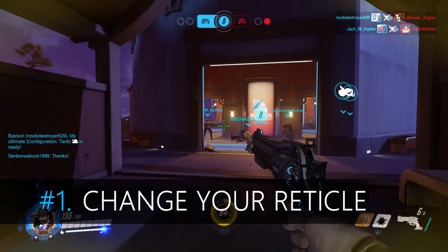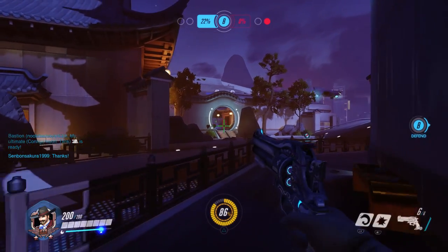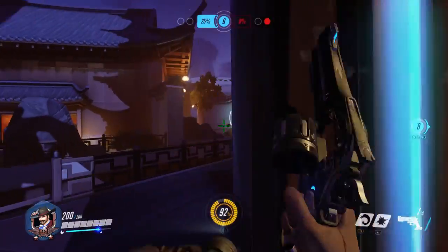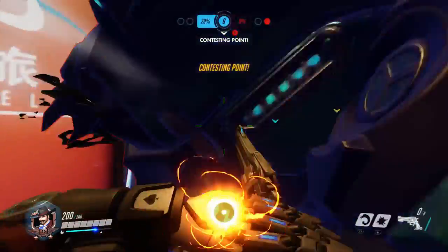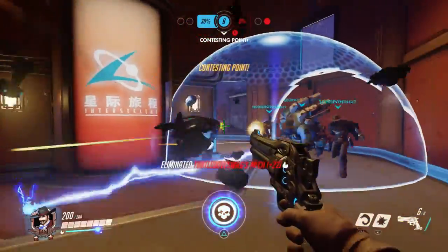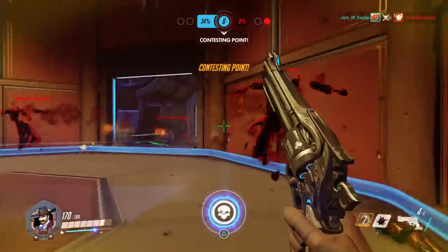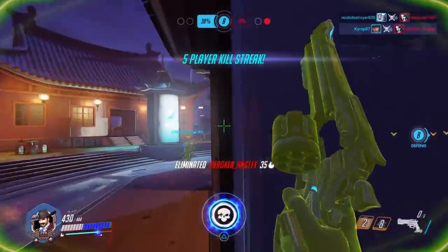Number 1: Change your reticle. This is up to personal preference mostly, and I prefer the green crosshair. I've tried the dot reticle and there's just too many times I lose sight of my target and therefore the center of my shot. It's only when I started using the crosshair instead of the dot that I became more accurate. Choose whatever is best for you — I play on a large screen TV so that may have an effect. The green color also helps with background colors getting in the way.